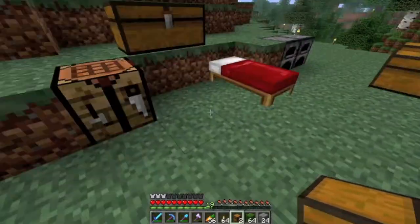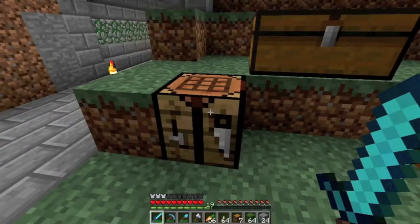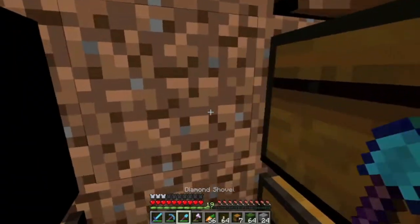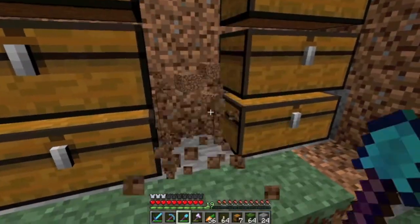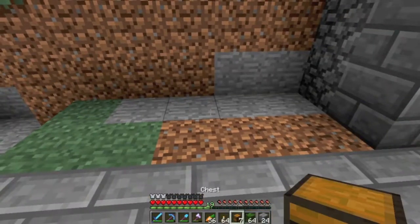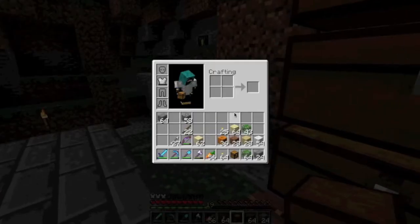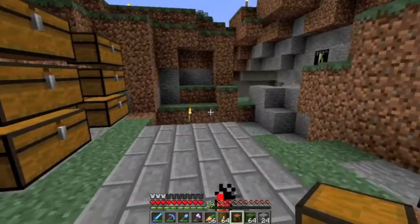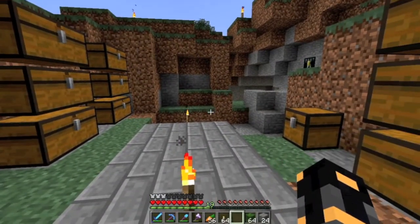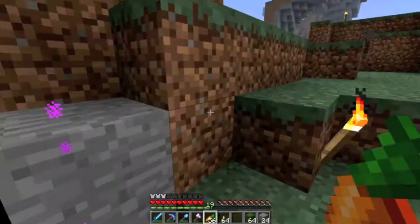The thing about storage rooms that you really need to nail for them to be effective is they need to be in a convenient location and have the right amount of chests. You can have too many chests - I built a storage room that basically had a chest for every item and it was a lot. For this one I'm thinking 18 chests, because that's the number Etho uses in his LP, so I'll assign them different roles.